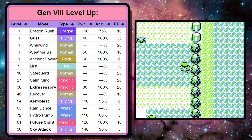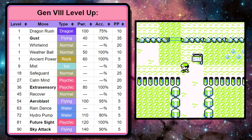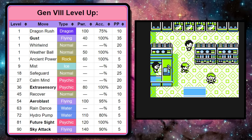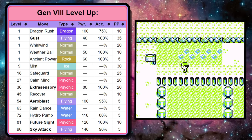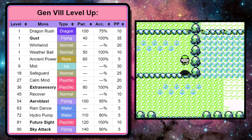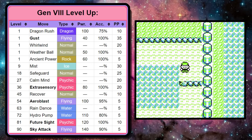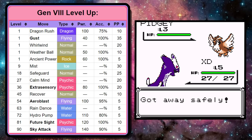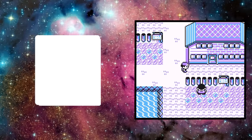The level-up learn set is going to be from Gen 8. I pick my sets before I play the runs, and I like this set because you don't get your signature move Arrow Blast too late, and then you get access to Calm Mind — which I thought would be pretty great, but that's a story for later. I replaced it with Growth since they are essentially the same move. As for TMs, all you got to know is Lugia gets everything. If it's a good TM, Lugia gets it.